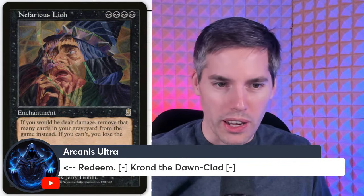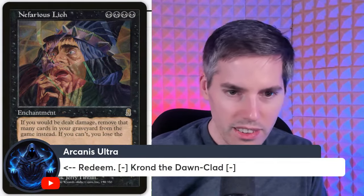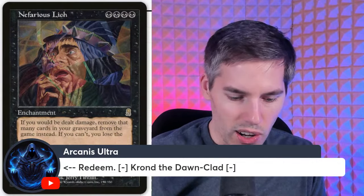Crond the Dawn-Clad — six mana with no generic mana, six-six flying vigilance. When it attacks, if it's enchanted, exile target permanent. You have to play an aura on it — it's a combo to be unlocked. I would never play it.